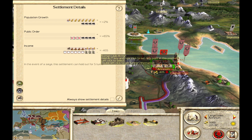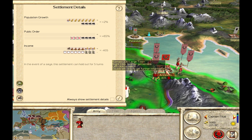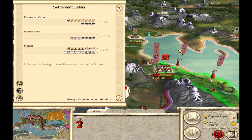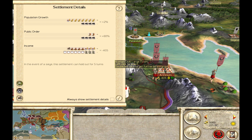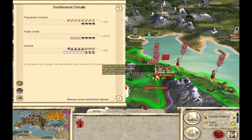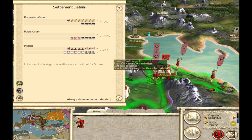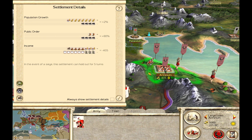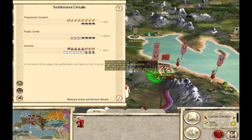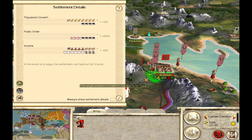We're going to show the public order effects of a few different types of troops. First, the basic peasants give 15% to the garrison. We move them away. Next, a unit of town watch — we move the town watch in, and we see 10%. That's interesting, because shouldn't town watch be better than peasants? Then we move in a Hastati unit, and we see 10% again. So looking at those three possibilities, the type of troop doesn't actually matter — a Hastati being better than a town watch, being better than a peasant, doesn't necessarily mean they will be better for public order in the city.